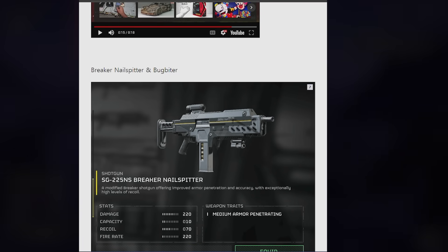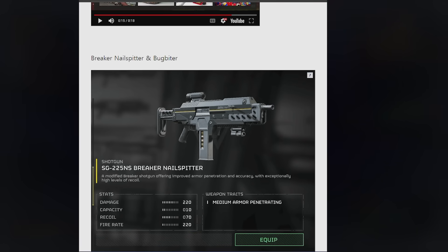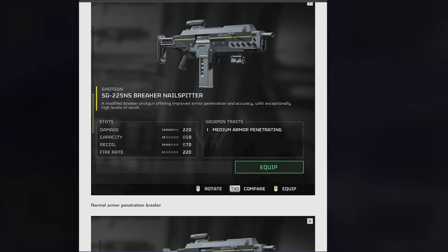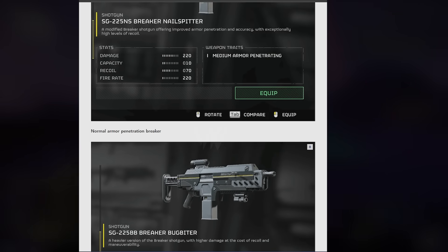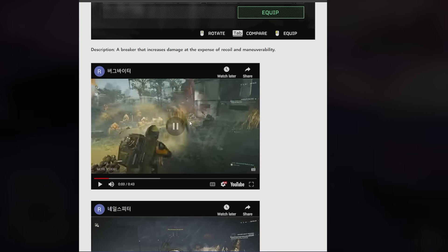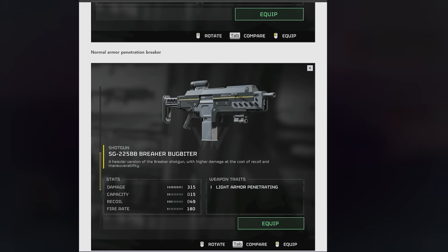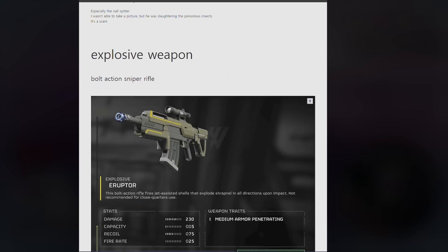Next up, we've got some new breaker shotguns — the Breaker Nail Spitter and the Bug Biter. One has medium armor penetrating and one has light armor penetrating — two different variations of the breaker. I don't know if they're just making these to get people away from the normal breakers.